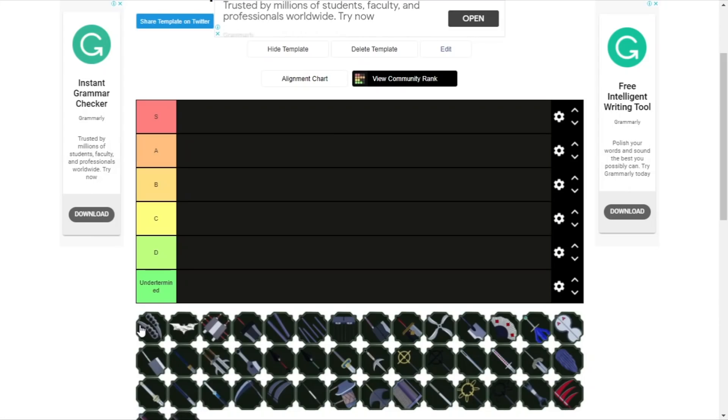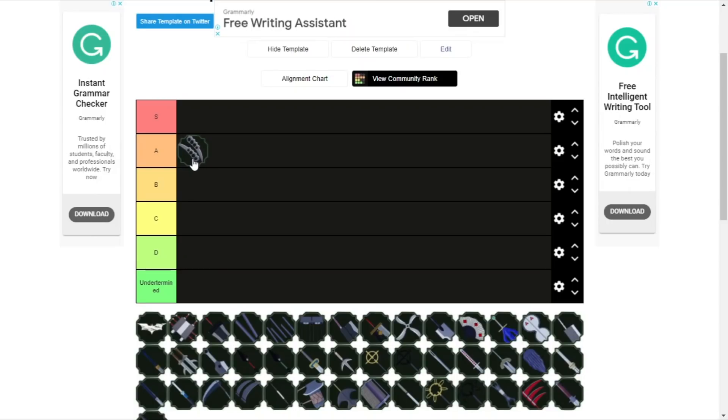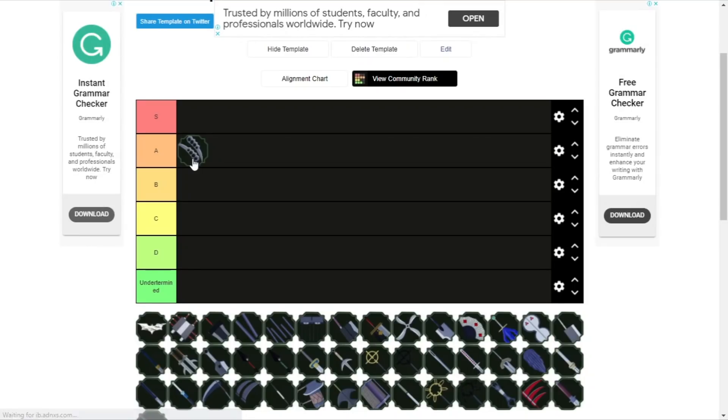First up we have the Awesomeness Blade. Awesomeness Blades are definitely A rank. They have a good hitscan — they're one of the few things in game that have a hitscan detector. What I mean by hitscan is that it actually requires you to aim at the target for it to go; it's not auto-track. Because of that, if the target is far away and running in a straight line, you can literally snipe them. Pretty busted.